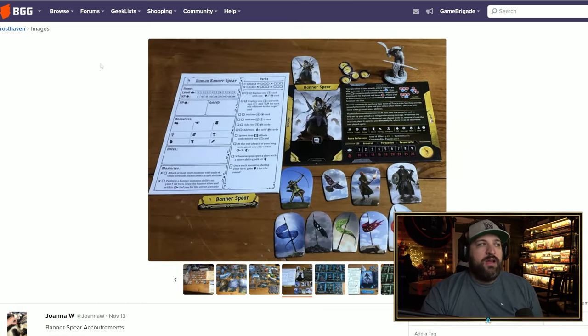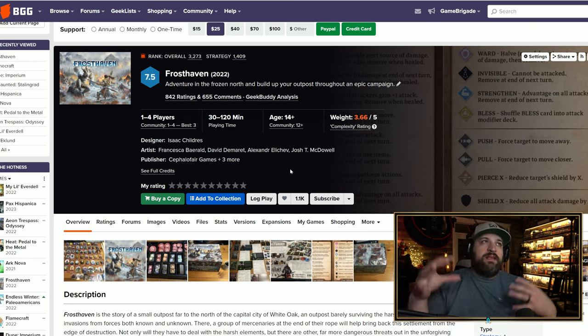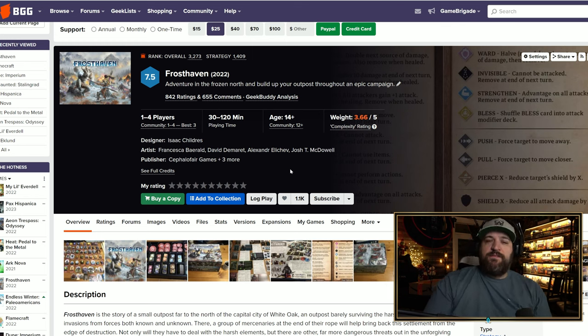But looking at some of the characters in Frosthaven, they do look kind of cool. The card play was the most interesting mechanic of Gloomhaven for me — the campaign element was weaker. It looks like Frosthaven adds another strategic layer on top of the card play with more abilities and unique character features. I'm surprisingly enticed. I didn't buy it, but if I find it on sale on Amazon in a year or so, maybe I'll pick it up.